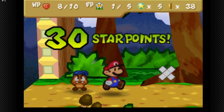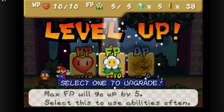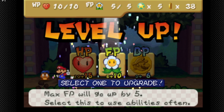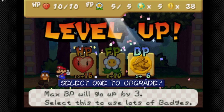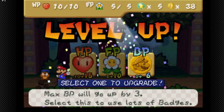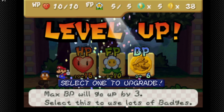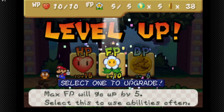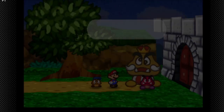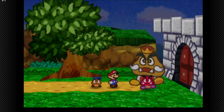We actually get a level up out of this — our first level up! We have the option to level up HP, FP, or BP. I'll only recommend this method for veteran players of the game, not on a first playthrough. We're gonna focus on increasing FP and BP for now — I usually do FP and BP first and HP last.